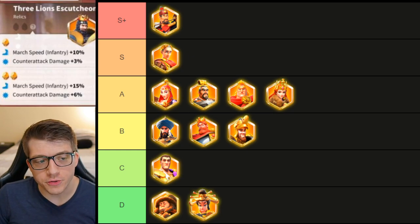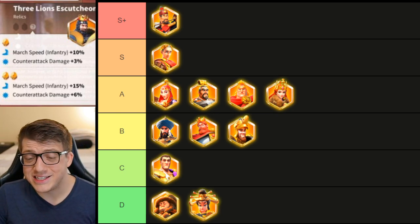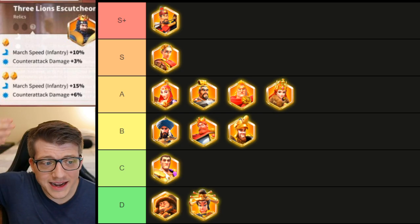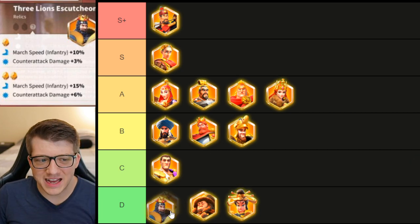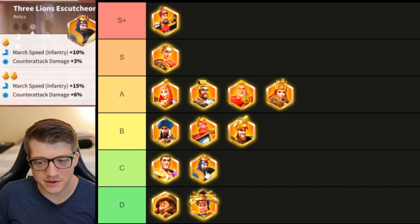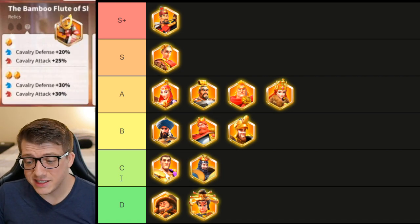Richard now has 15 infantry march speed and 6% counter attack damage. Infantry need march speed, so 15 is great — but it's not that much. And counter attack damage is something, but six percent on a commander that already wasn't dealing much damage, and it's not even normal attack damage, it's only counter attack. I'll put this at low C tier. It's probably not even worth upgrading to the second star for 99% of people because you're still not really ever going to use Richard.